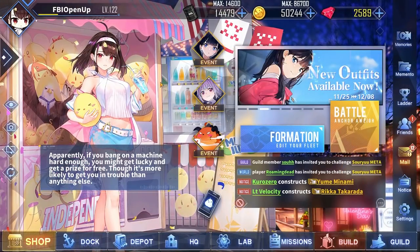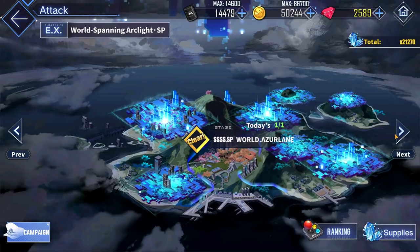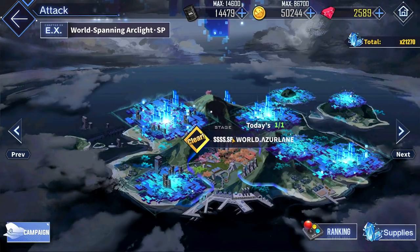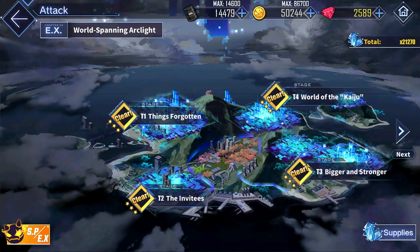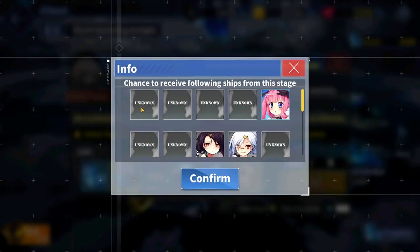Now onto how to farm World Spanning Arclight. Since this event is a collaboration, the event stages are pretty easy and straightforward. There are only four main stages, as well as the additional SP stage and the EX stages. I would recommend finishing the first four main stages as soon as possible to unlock the SP stage, where you can do this stage once per day for a very nice 800 event points, as well as the chance to get Chisei Asukagawa. After this, you can farm T4 if you want the most event points in the most efficient way, as well as again the chance to get Chisei Asukagawa. Special mention to T3 for anyone that wants Gnaizanao and Deutschland, as they have a chance to drop from that stage.